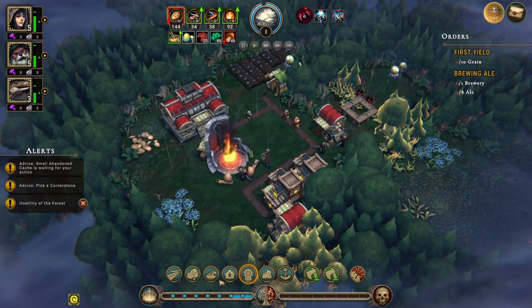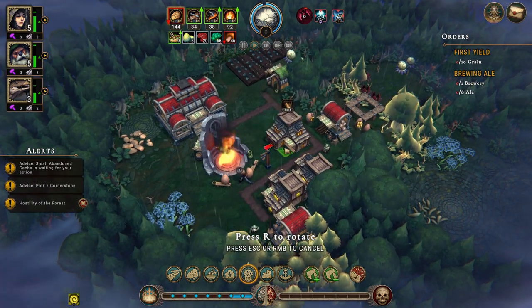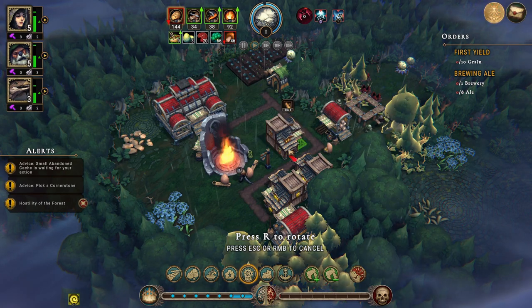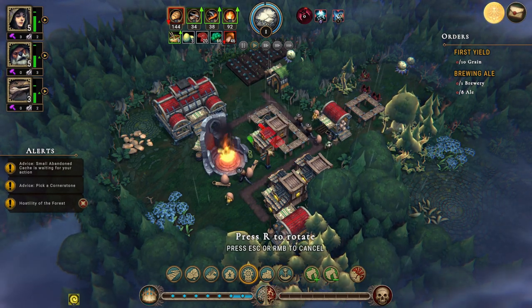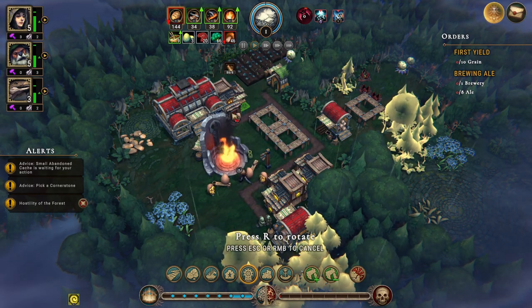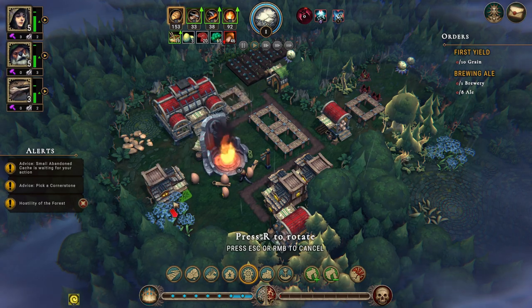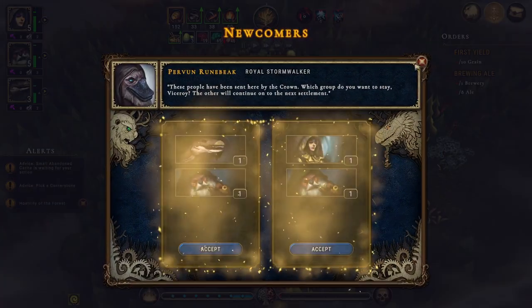We're going to need more shelters. We need three, six, nine, twelve — so we need one more. Let's put one up here. That gives us more shelters. Then an event: urban rune break, royal storm walker — these people have been sent here by the crown. Which group do you want to stay? The other will continue to the next settlement. I'll take a lizard and a beaver since we already have five humans.